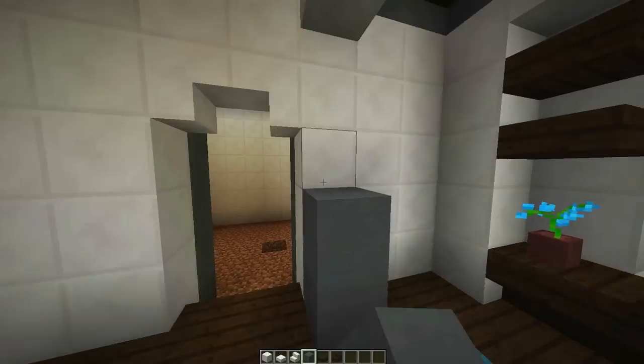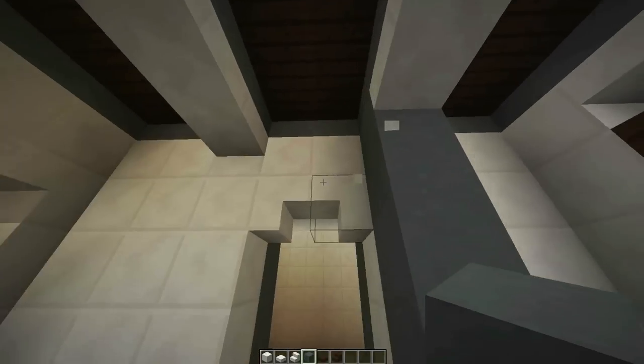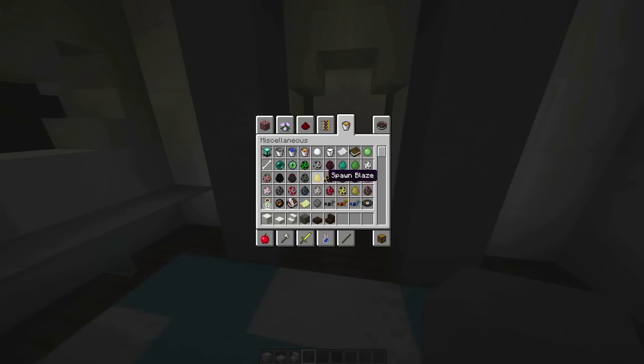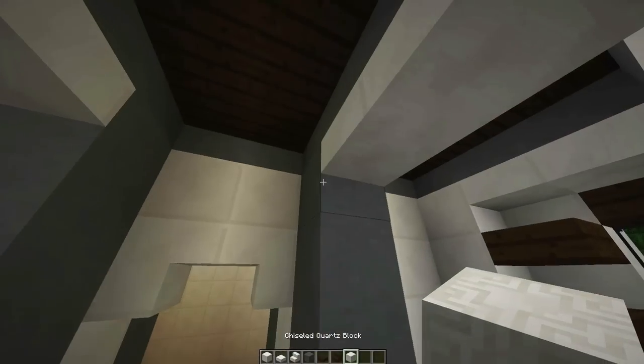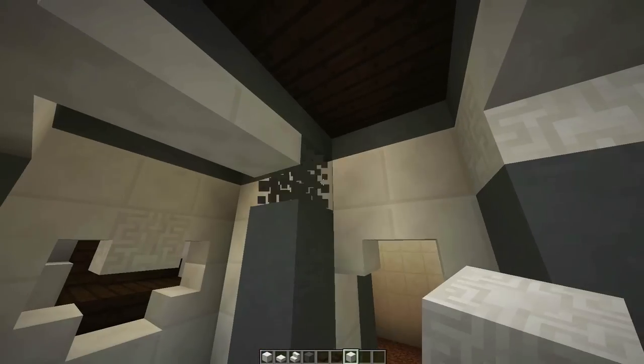I also want to add another row of these guys out here. I also need to get out a chisel block from my inventory and just fit that into there like so.